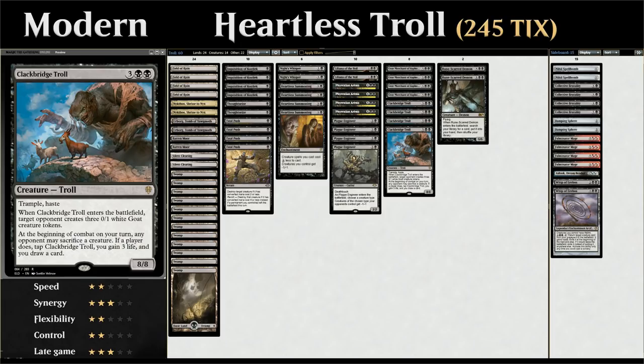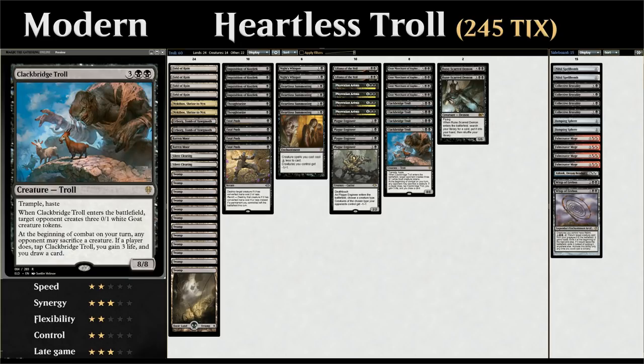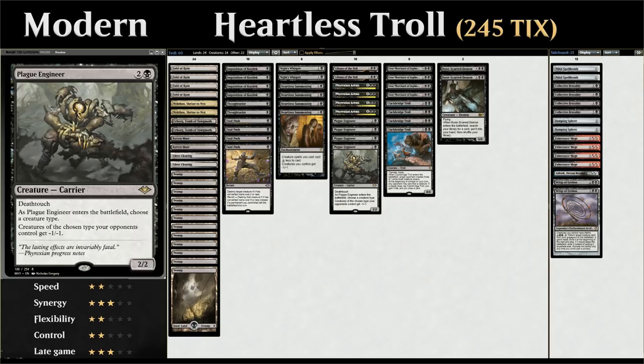That's the major combo in the deck. We're making this faster with Heartless Summoning, a two mana enchantment that makes creature spells two mana cheaper, but creatures we control get -1/-1. That's the big drawback, but giving the troll -1/-1 still leaves us with a 7/7 Trampling Haste creature. The Plague Engineer is still a 1/1 Deathtouch so it can trade off, and we don't really mind shrinking our team to get these cards in play much sooner.